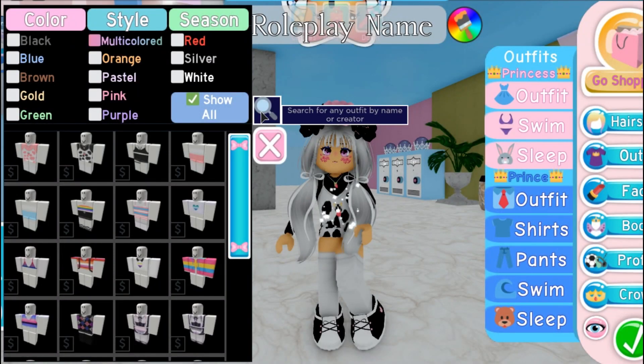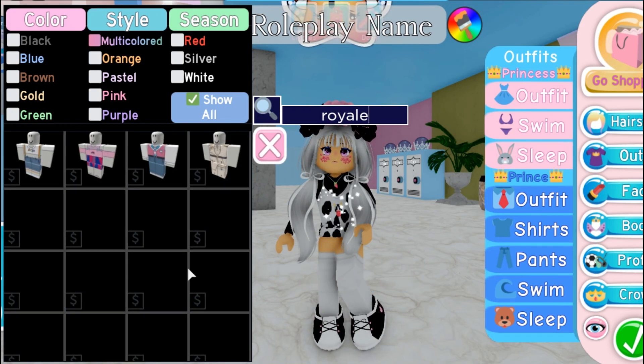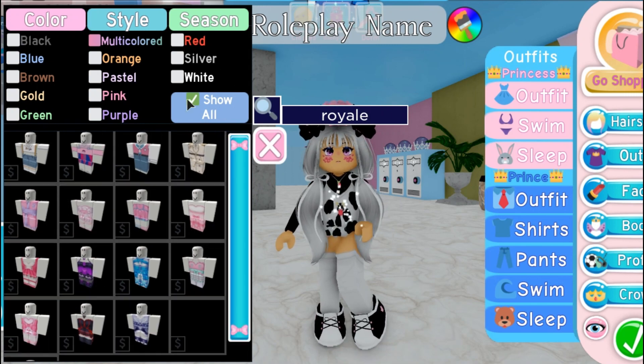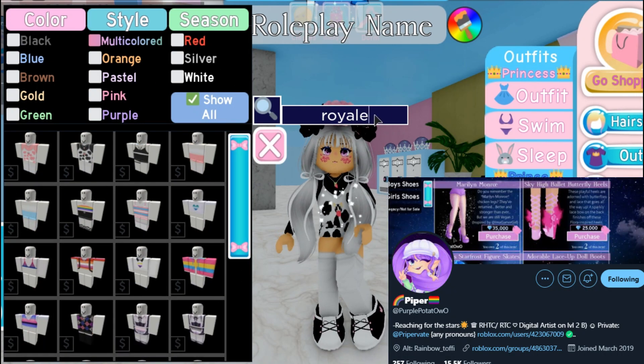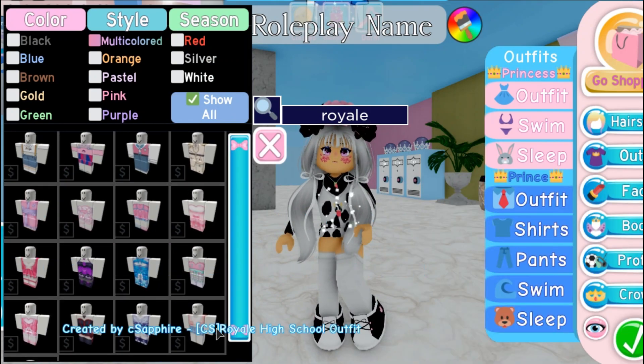The third one is when you search on the girls' outfits category in Royale High. You will instantly see all the sets' clothing made by Purple Potato on Twitter. It's good to inform you, though at the moment you can't really see them, but you can see it for yourself.